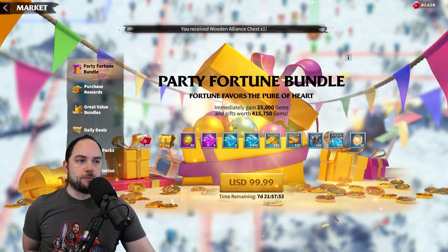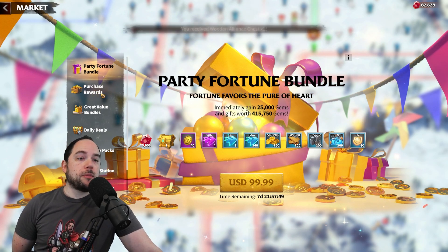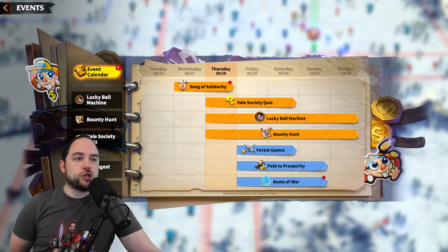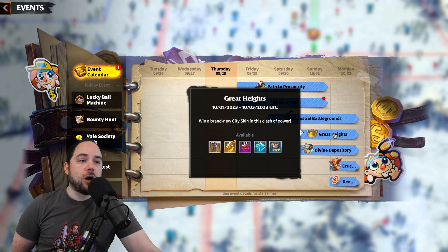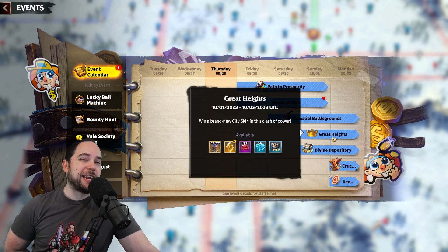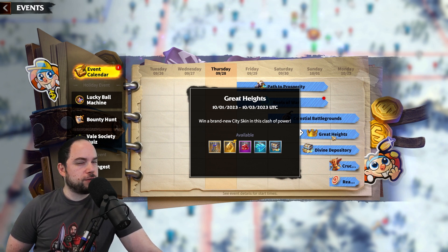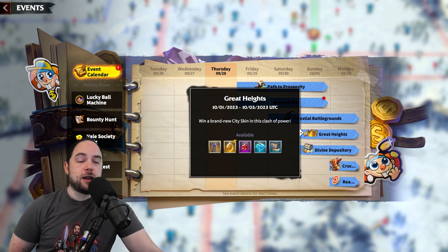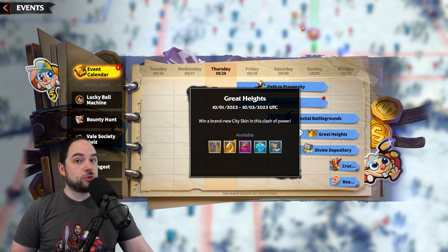I went for the Party Fortune Bundle. Pro tip: there probably will be other bundles coming in conjunction with the new events. So if you're wondering whether to spend on this bundle or a Great Heights Bundle, I would bet there will be a training-related bundle for Great Heights, and I bet that bundle has a lot of reserves — that's how it works in Rise of Kingdoms, which this game is based on. I've spent five years playing Rise of Kingdoms, so consider subscribing.